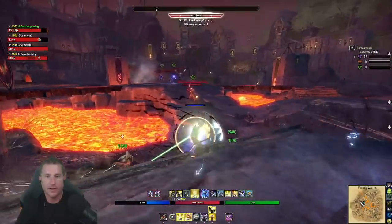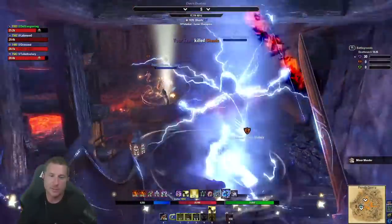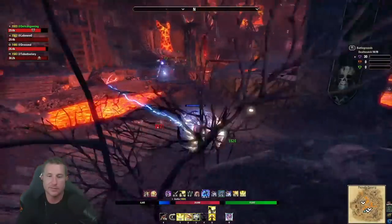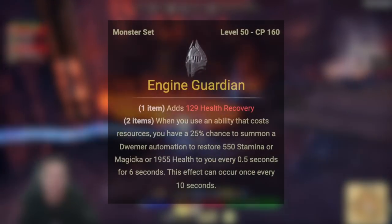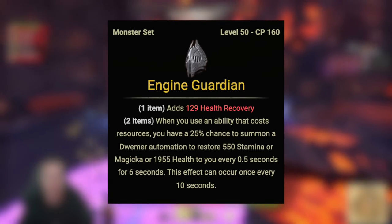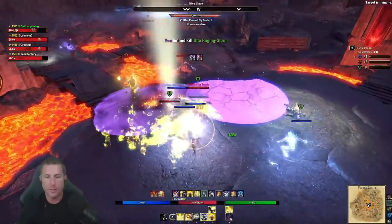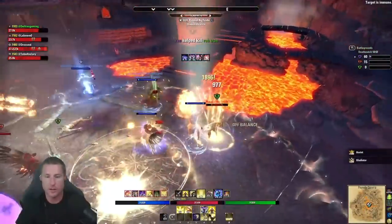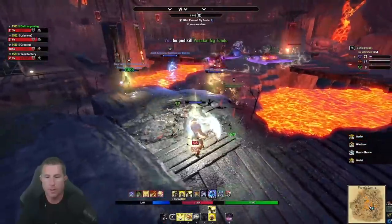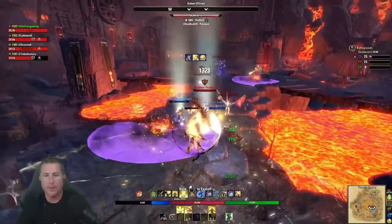Now let's talk gear. I've experimented extensively and found two setups that work really well. The first prioritizes burst damage with survivability — lots of debuffs and high spell damage. The monster helm of choice is Engine Guardian from Veteran Dark Shade Cavern 2. Since I'm using sword and shield and blocking quite a bit, this proc gives me stamina sustain, making me much more survivable, though I sacrifice some offensive potential. The droid also makes a great decoy — I can't count how many times people Toppling Charge it or launch a meteor at it, saving my life.